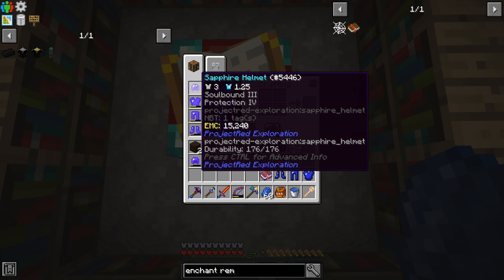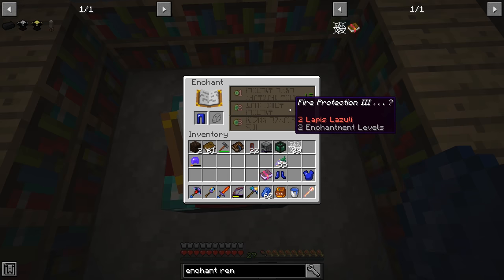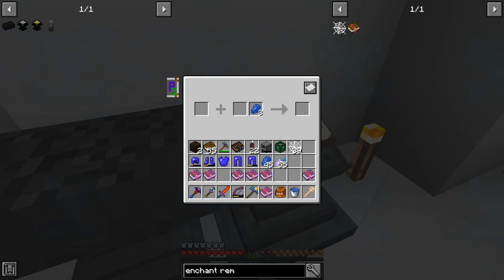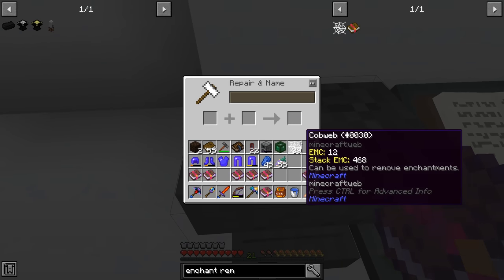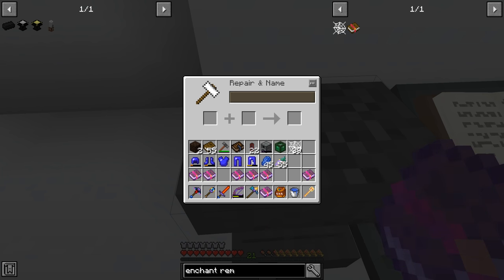Unlike the Ender IO version of Soulbound that lasts forever, this one gives you three chances to die and keep your armor. Now using the enchanter to apply specific enchants starts costing more and more each time you add a new book, so it's better to start with freshly enchanted armor. I grabbed sapphire leggings with Protection III and combined two Protection III pieces to get Protection IV, saving levels in the process.